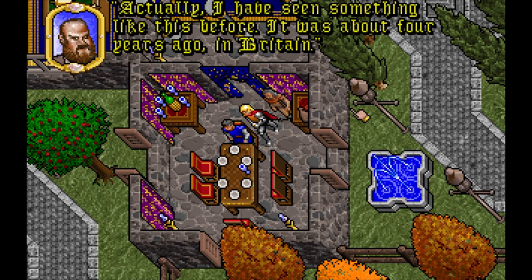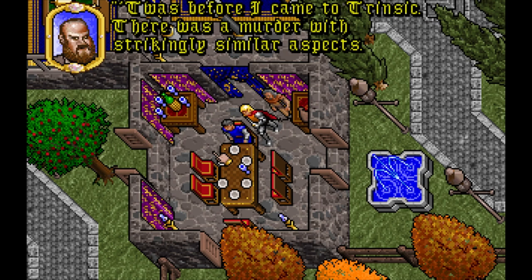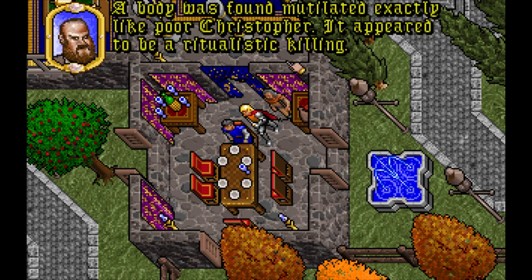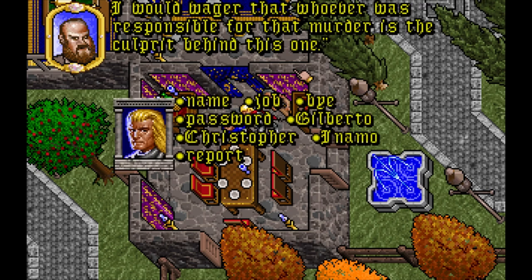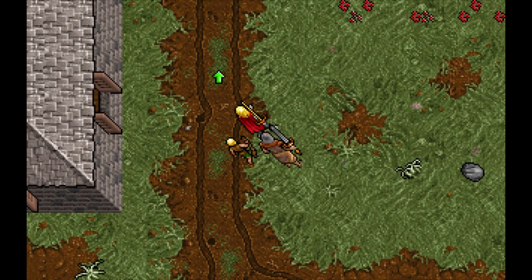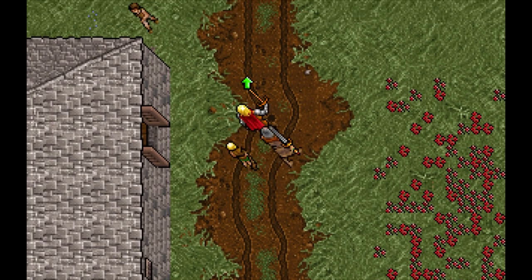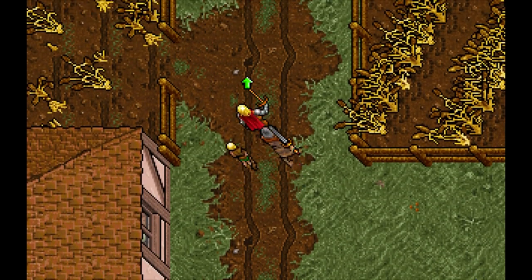The gameplay loop from this point is very similar to the formula of the previous trilogy — traveling across the world, learning about the current state of Britannia, and figuring out what to do to reach the end. This time, the thread guiding you is the gruesome murder as you gather more information about the murderers and their motives. The first place the investigation takes you is the capital city of Britain, now a bustling metropolis full of stores and other services.